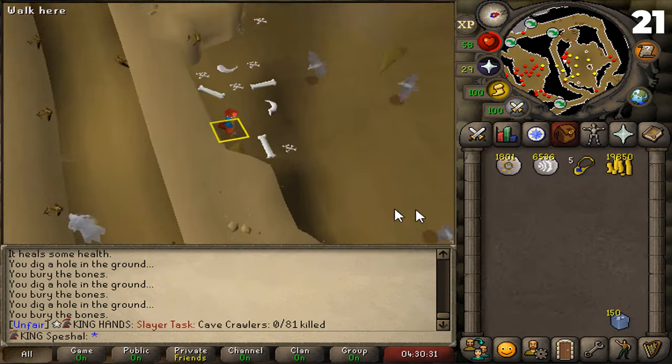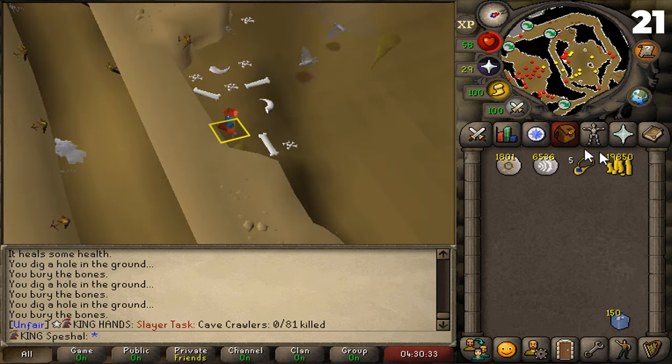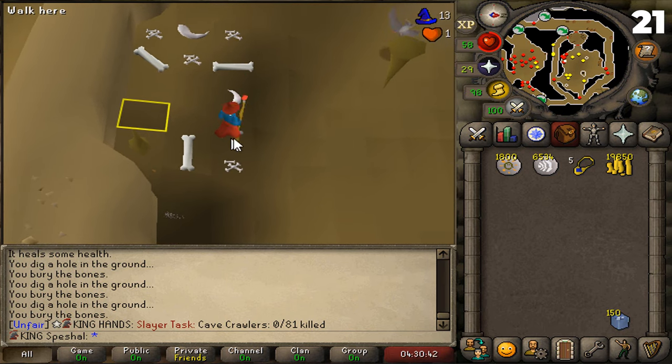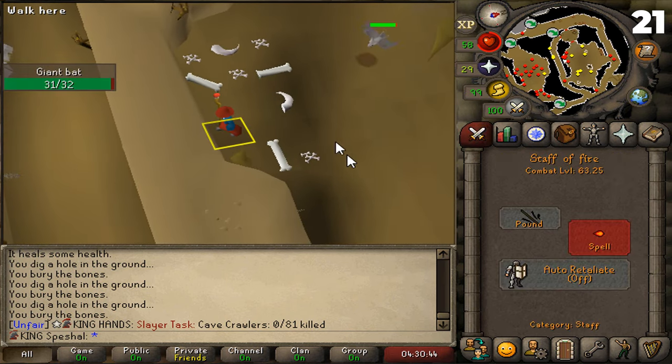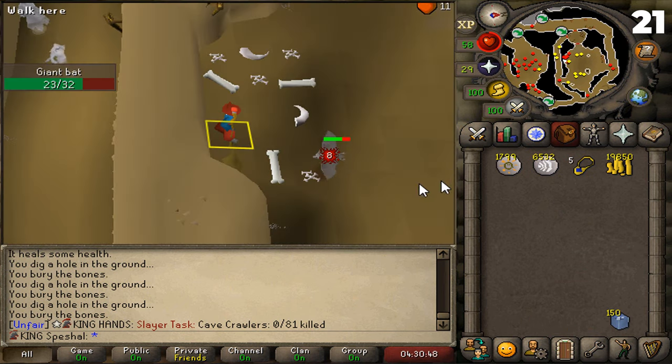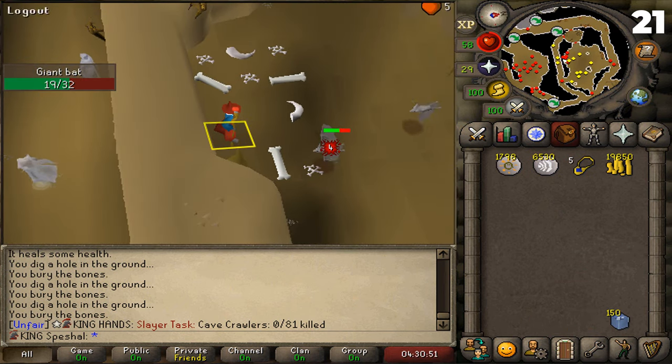Tip number twenty-one. Giant bats. This tip is also geared towards those lower level combat pures or iron pures that are just starting to do Slayer. If you're assigned a bat task, there is a safe spot where you can kill the giant bats inside of the Taverley Dungeon. Here's the entrance to the Taverley Dungeon. All you need to do is stand on this tile that I have marked next to these bones and the bats can't hit you.